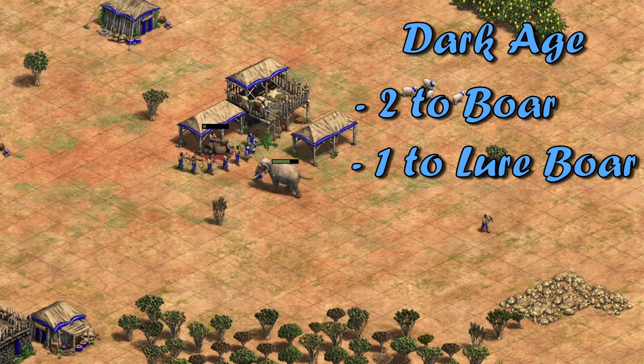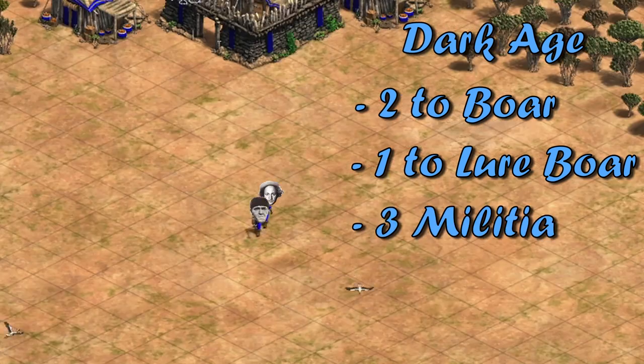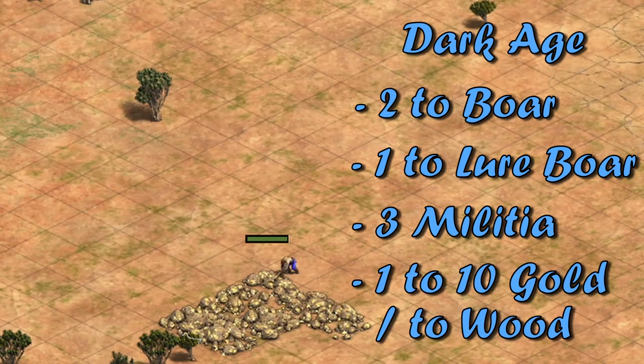Then send the next villager to lure the second boar. By this point, the barracks should be done, so make three militia and send them forward. Force drop off food to make the militia as quickly as possible, while still having constant villager production. Choose the closest gold pile and send the next villager to gather ten gold. Once he has the ten gold, send him to the TC to drop off the gold and then send him to wood. The extra ten gold gives us enough gold for loom.